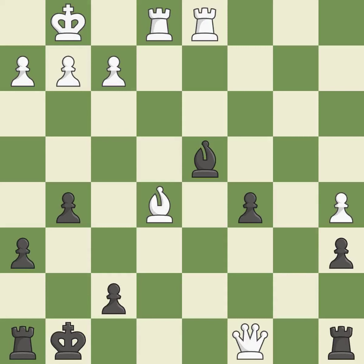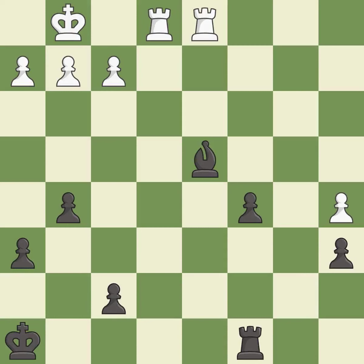This wins material — best. That was a free rook. This is the start of the endgame and black is losing — it is best.